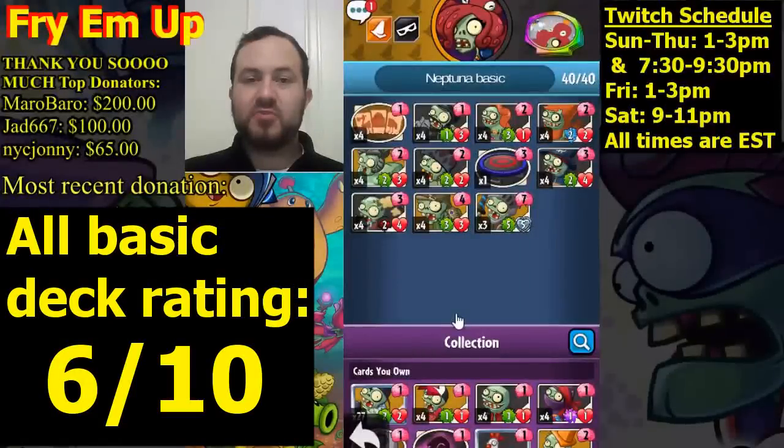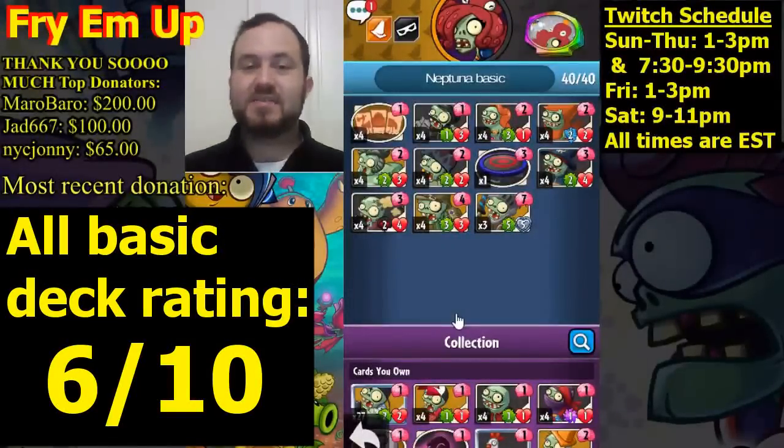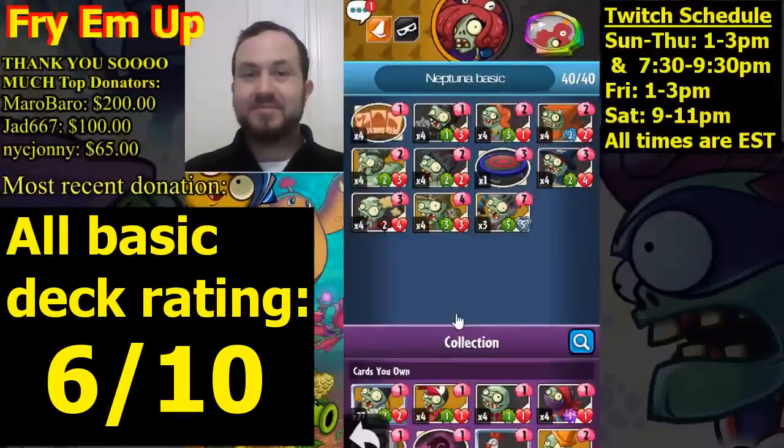Alright everybody, that is all for this video. We've gone through all the plant heroes and all the zombie heroes. You can check out any hero not in this video in a past video — this concludes them all. We've gone through all the basic sets. As you get premium cards, definitely add them into these decks — it'll make them better. But you have some very solid choices for all-basic decks available to everyone. I hope you enjoyed. This is Fry, peace.